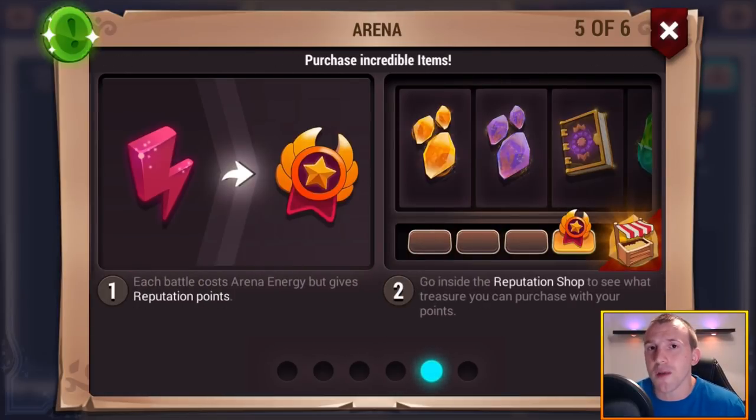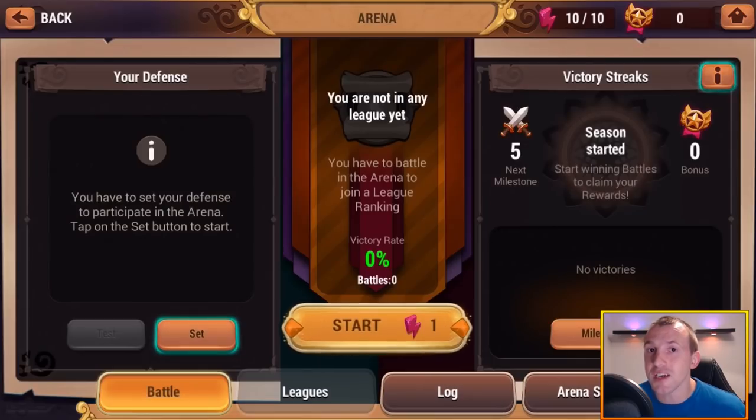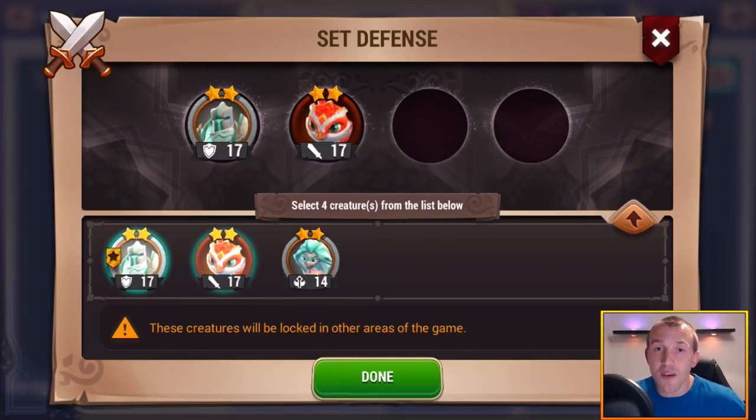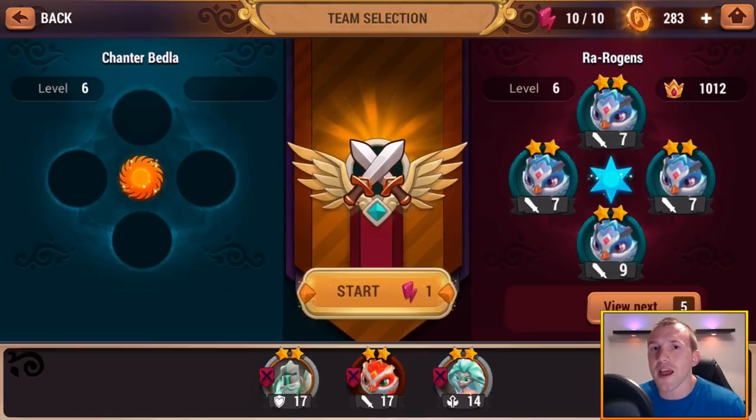I've only done a couple of battles in the arena — I haven't really upgraded my creatures to the stage where I feel comfortable really pressing it. But there are different leagues, and that's what's really cool. There are different ways to play the game: if you want to go up against others you can press yourself in the arena, or you can go through the story mode and upgrade your creatures that way.